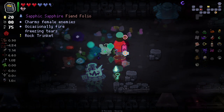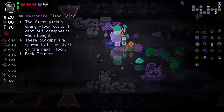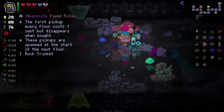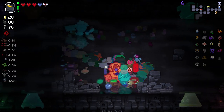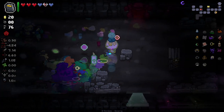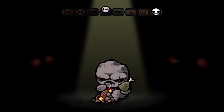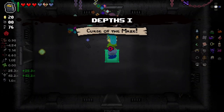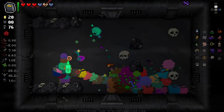Charms female enemies and occasionally fires freezing tears. I'm just gonna trade this one in for HP. They did actually add in a preventative measure to stop you absolutely breaking the game — good on them. Because I did find a game break here. This space bar item is not compatible with Golem — it kind of does what it's supposed to do, but it makes a mess.